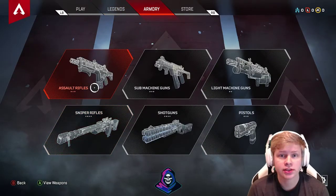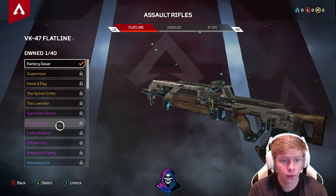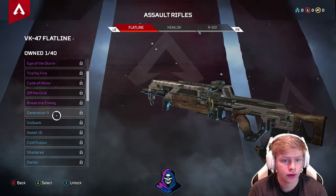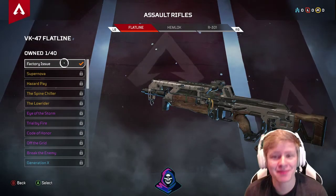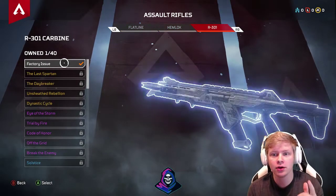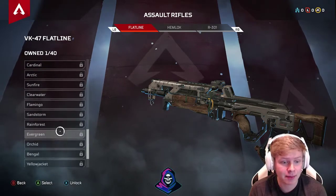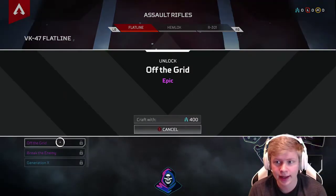I flipped over to the armory. Look at how many assault rifles — you've got the Flatline, the Hemlock, and the R-301. And look at these camos — look at how many camouflage options there are. That's incredible.